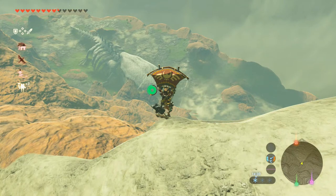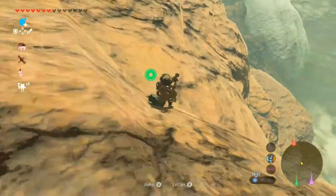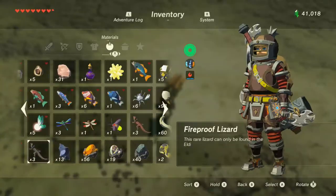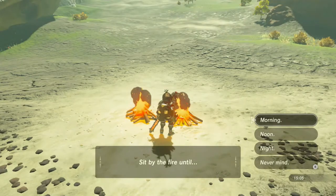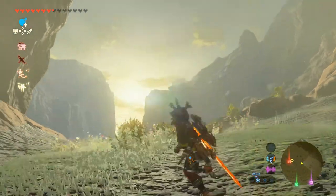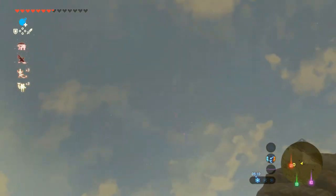Did you know jumping from the top of the mountain actually increases your chance of getting Dinral scales? Well, that's why I did this. So once you get down here, take out your piece of wood, put it on the ground, and then if you have a Flame weapon you can use that, or if you have flint, just hit it together with a Metal weapon. And then you can sleep until morning, then once morning comes, you can wait for Dinral to come, and he should come around here. See, there he is.